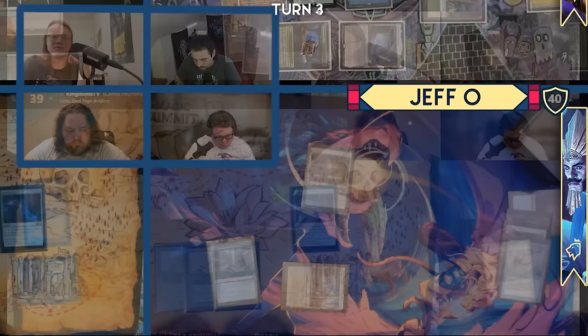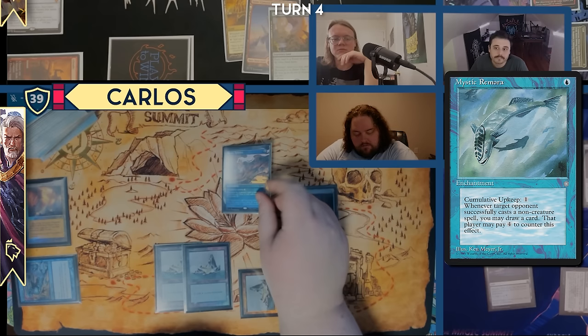I'll draw for turn. I needed to draw my fourth land, but I did draw something ironic — a Mystic Remora. I'm a gold. Jigger, Mystic Remora.